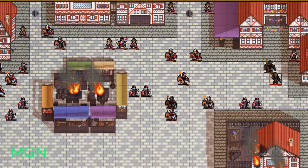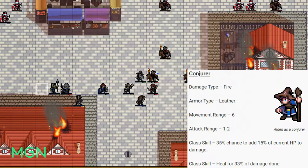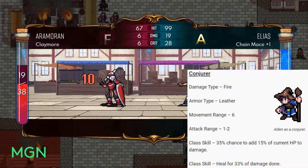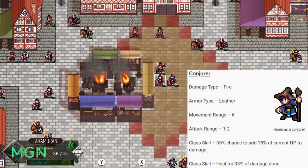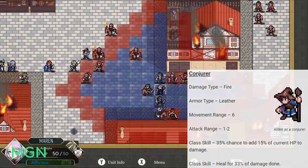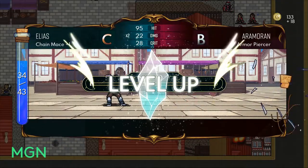Third option for level 10 promotions is Conjurer. Your damage type will change to Fire. You will have Leather Armor. You'll get a little bump to your movement range — up to 6. Attack range stays at 1 to 2. Your first class skill is lifesteal, one of the better ones in Dark Deity because lifesteal is brokenly good — you will heal for 33% of all the damage that you do. Second class skill for Conjurer is that you have a 35% chance to add 15% of your current HP to damage. If you get good growth in your HP, that bonus damage is going to add up.